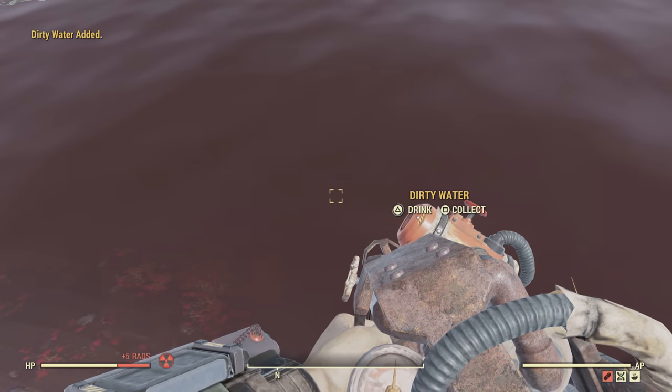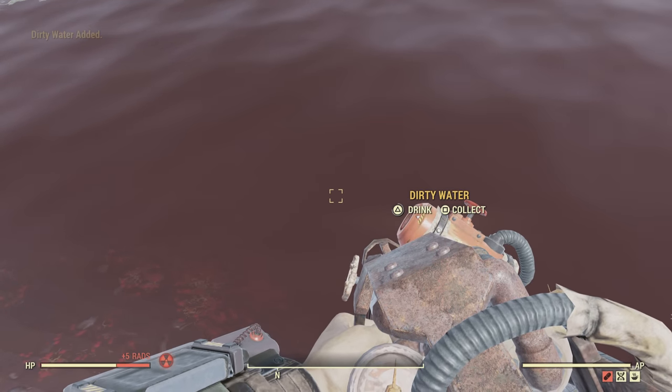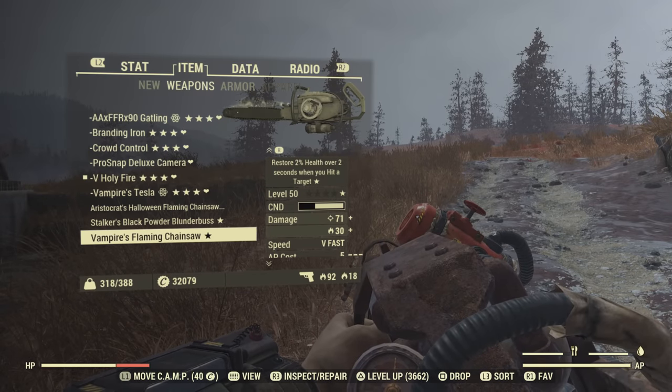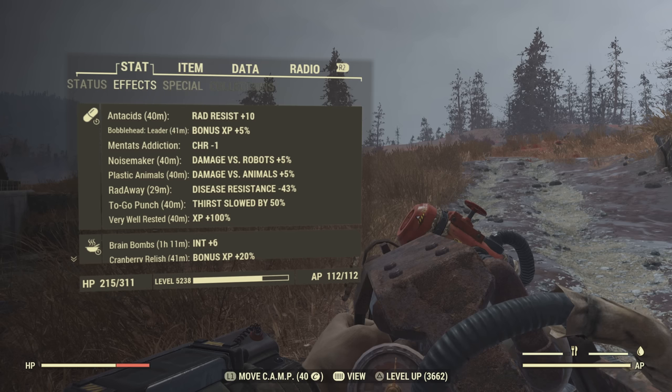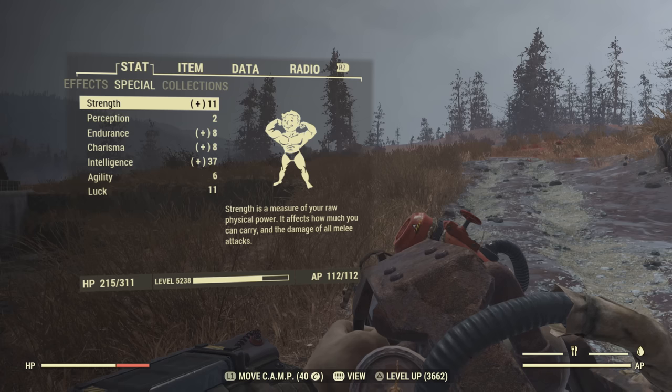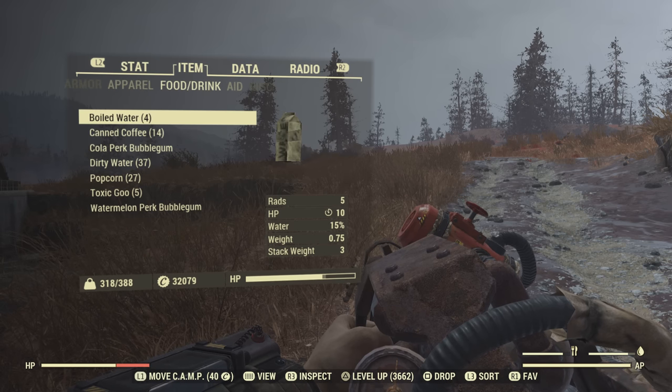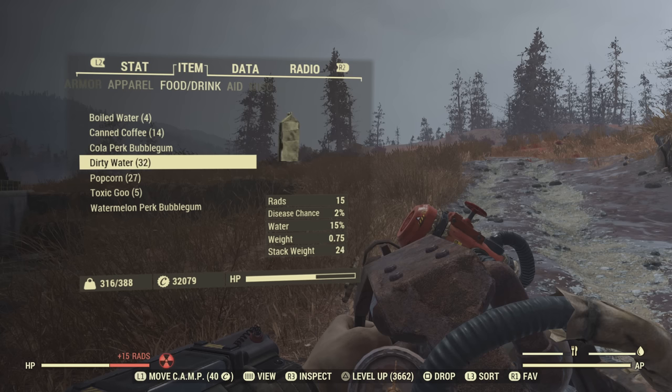The hardest things you're going to be working for in this build are the chainsaw and the unyielding armor, but it is something to work towards. I just want to show you why you need unyielding armor. You can see my intelligence is 37 and my luck is 11 right here. Strength is 11, perception is 2.